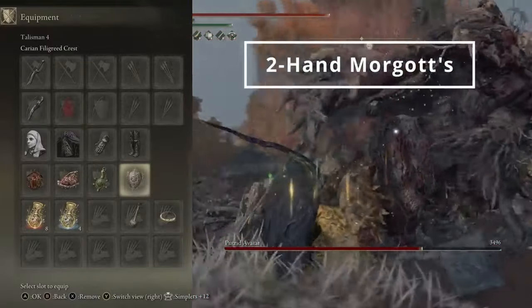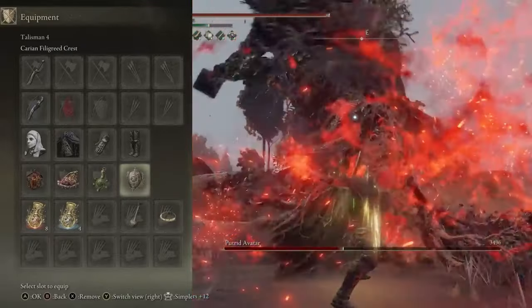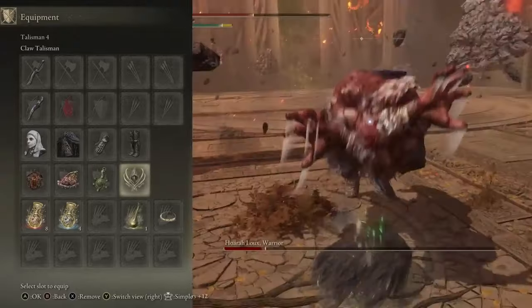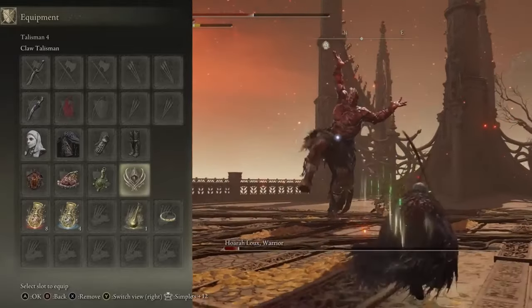If two-handing Morgoth's Sword for Cursed Blood Slice, I like to have the Green Turtle Talisman boosting our stamina recovery, and then the Carrion Filigreed Crest lowering the FP cost of the weapon skill. If I am power stancing the two curved swords, I like to add the Claw Talisman to get the power stance jump attacks boosted further.